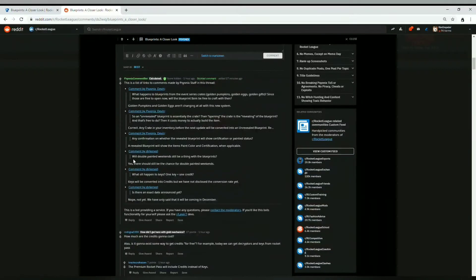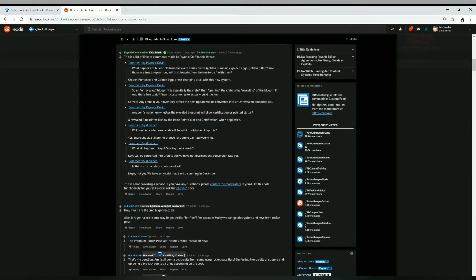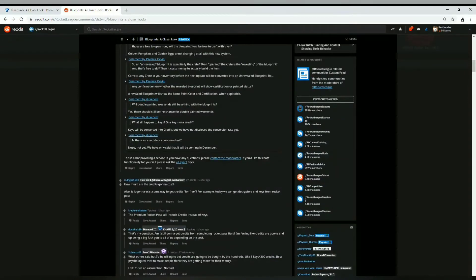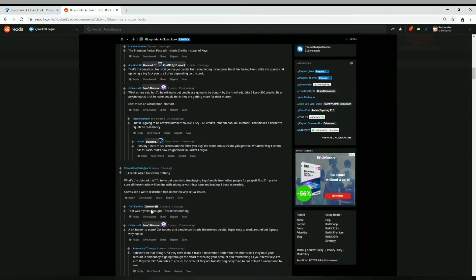They were also asked whether double painted weekends will still be a thing with blueprints. Dirk — a known Rocket League developer on Reddit — confirmed yes, that should still be a thing, so you'll get double the chances of a painted item from a blueprint. On the key-to-credit conversion rate, they haven't confirmed the exact rate yet. We're in November now, so the update could come in December, maybe after Frosty Fest.